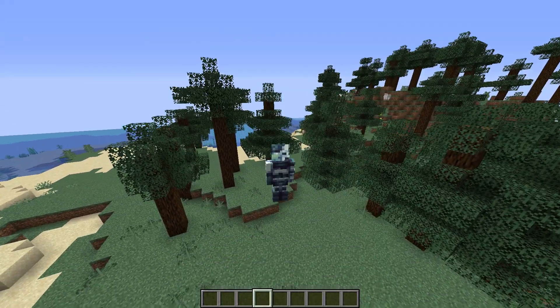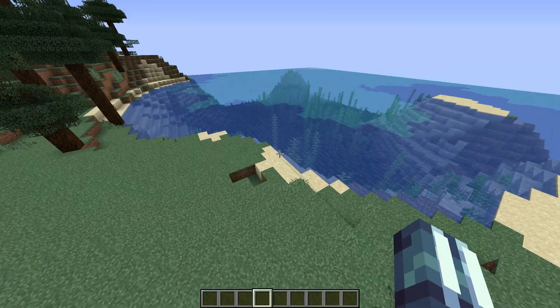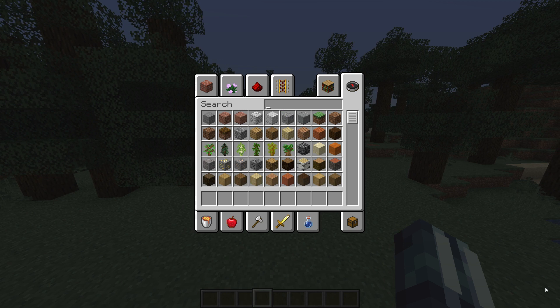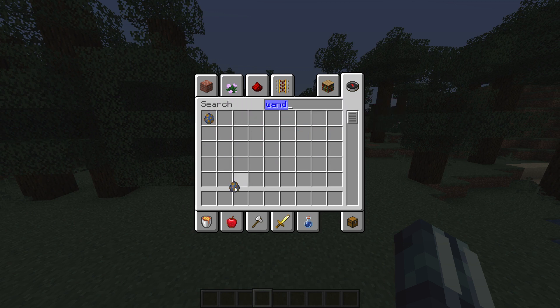Welcome back to another Snacktrop video. This is Snacktrop 19W-058 and as you can probably tell it is quite laggy today. We have got ourselves a bunch of new features. First of all we've got a new mob, so if we search up here and search up 'wandering' — there we go — we've got the wandering trader.